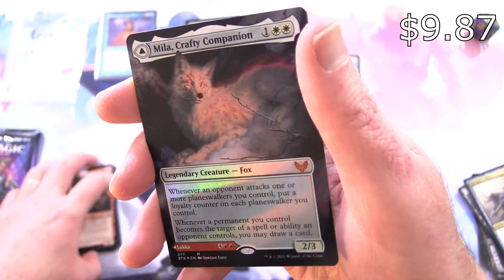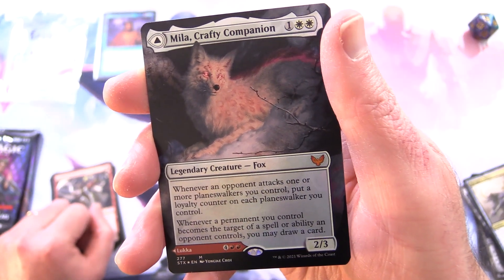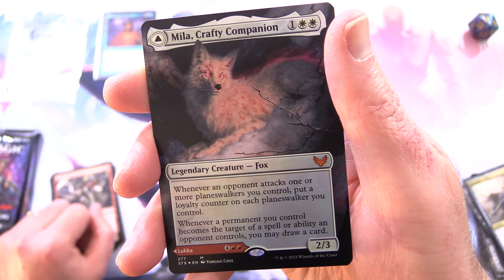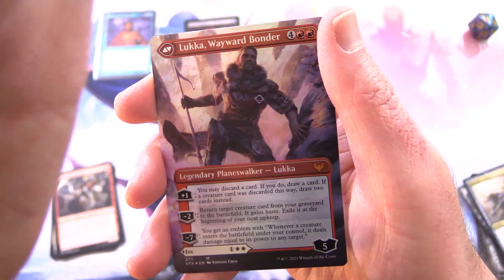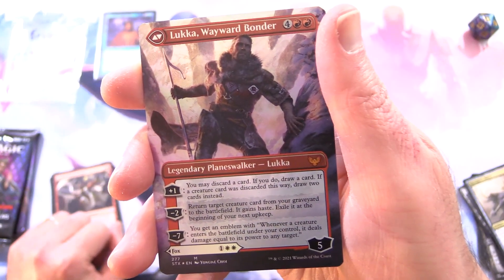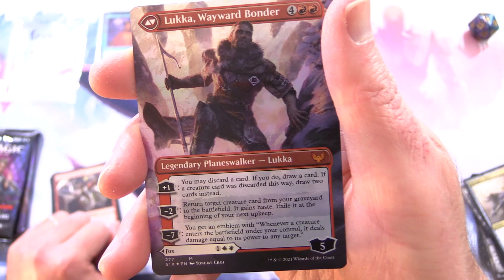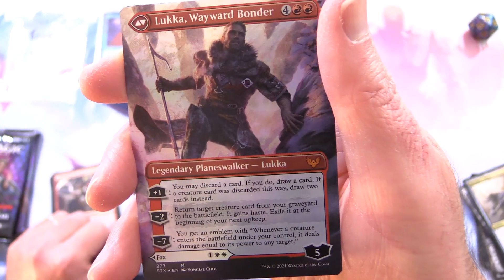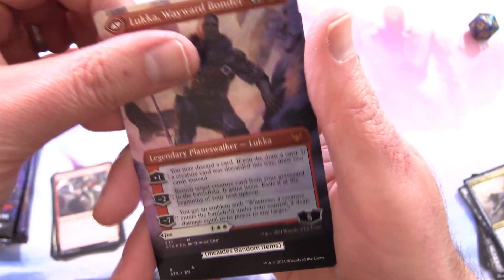Oh nice — foil mythic! We've got Myla, Crafty Companion, legendary creature Fox. 2/3 for 3. Whenever an opponent attacks one or more planeswalkers you control, put a loyalty counter on each planeswalker you control. Whenever a permanent you control becomes the target of a spell or ability an opponent controls, you may draw a card. And it is Luka, Wayward Bonder — legendary planeswalker Luka with 5 loyalty for 6. Plus 1: you may discard a card; if you do, draw a card — if a creature card was discarded, draw 2 cards instead. Minus 2: return target creature card from your graveyard to the battlefield; it gains haste — exile it at the beginning of your next upkeep. Minus 7: you get an emblem — whenever a creature enters the battlefield under your control, it deals damage equal to its power to any target.